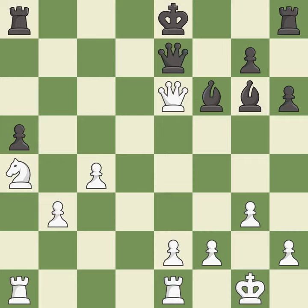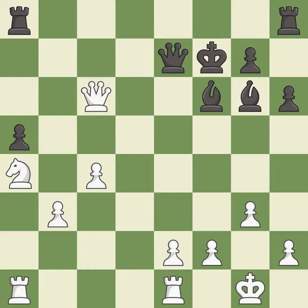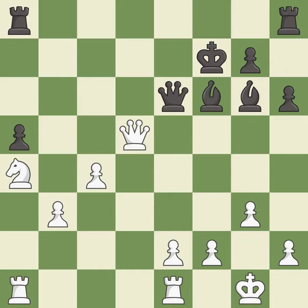This blocks the check from an opposing queen. This is the only good move — it is a great move. This threatens to win a rook — it is excellent. This defends the attacked rook; this is the only move that works — it is a great move. Very precise — it is best. This blocks the check from an opposing queen; this is the only good move — it is a great move. Right on target — it is best.